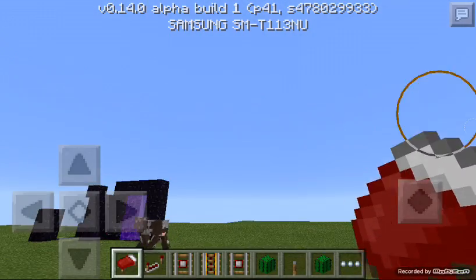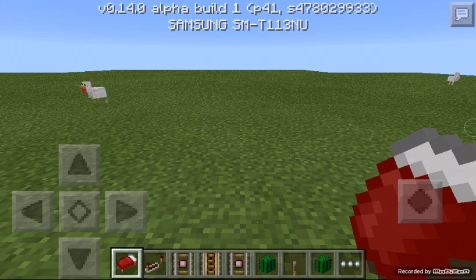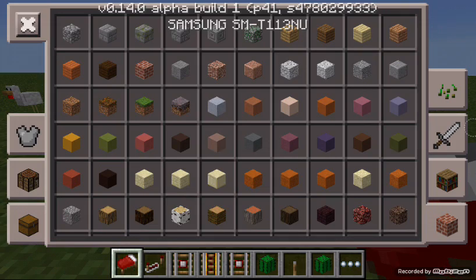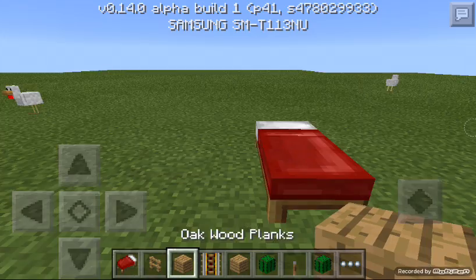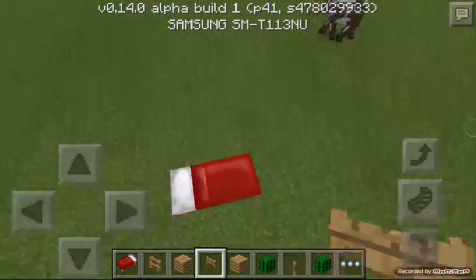I'm gonna show you how to do it. I'm gonna put it on a bed, and you want to get some fences, and any type of block, and fence gate. Alright, that's it.